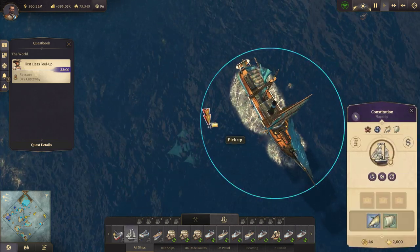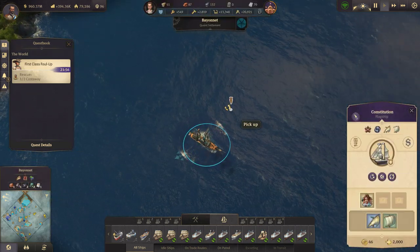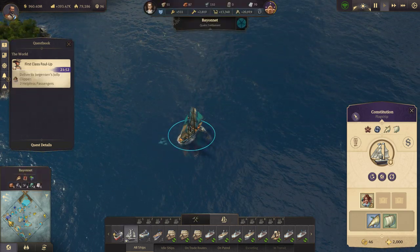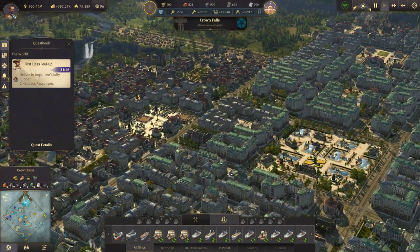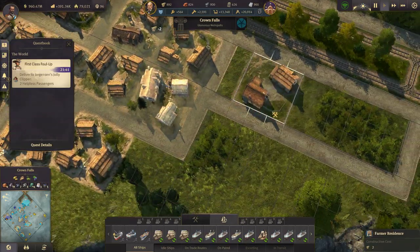Let's check our castaways — I almost forgot about that. Okay, there's one. 'First class foul-up.' Alright, and there's two. We will send you back to Benta. Good deal. Let's get back to this little creation right here that I'm having a lot of fun with.